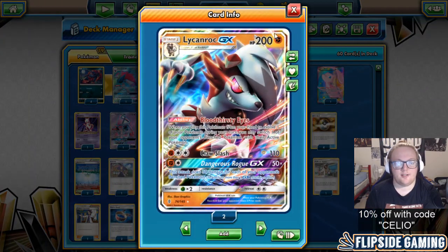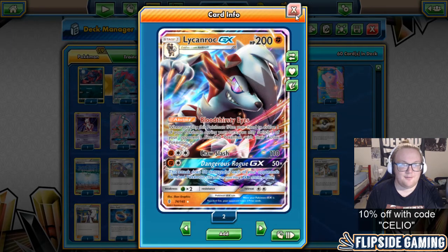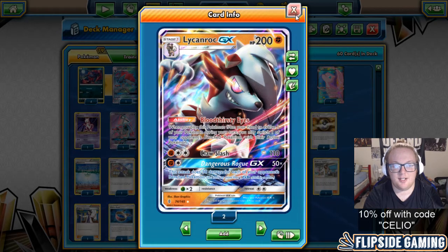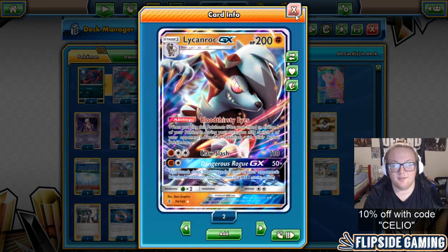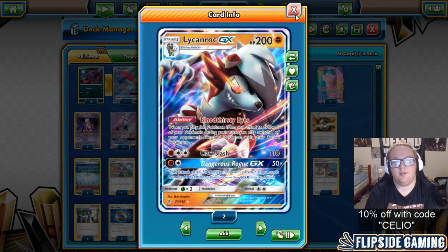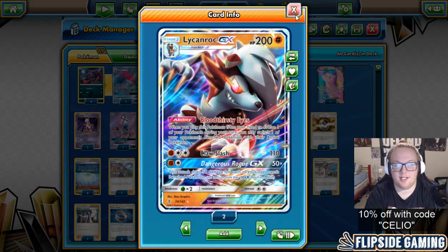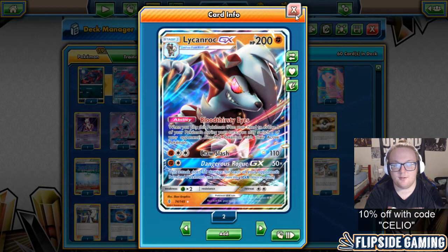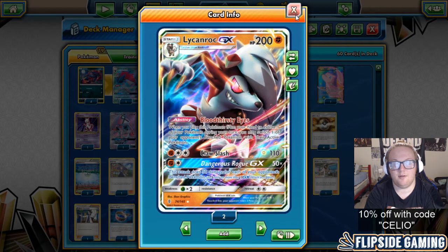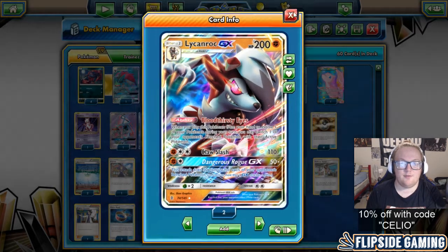2 Lycanroc GX. You guys should all know that this card's great. If you're newer to the game, it's 200 HP Stage 1. Bloodthirsty Eyes is amazing — it has the gusting ability that when you evolve Lycanroc from a Rockruff from your hand, you may bring up one of your opponent's benched Pokémon into the active spot. Claw Slash for 110 is great for one-shotting opposing Zoroarcs, and Dangerous Rogue GX does 50 times the number of opponent's benched Pokémon, which usually does a lot of damage for a one-shot kill.